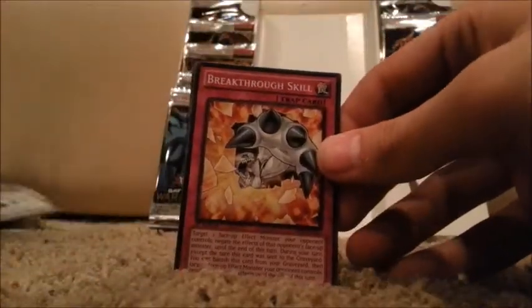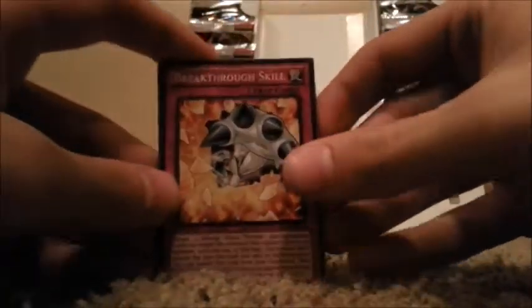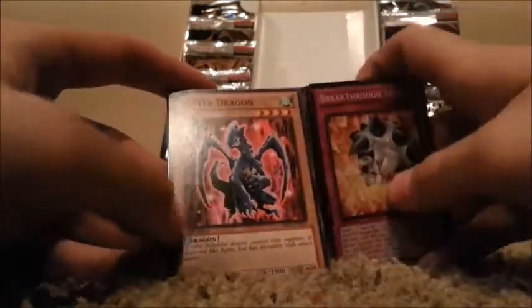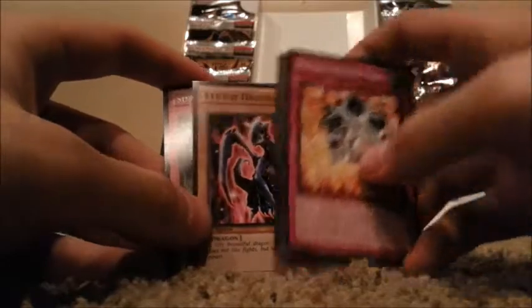Which is kind of cool. Breakthrough Skill — that's another awesome card. So we have that. We have DD Assailant. Guardian Angel Joan. Luster Dragon — the only normal monster, I think, in this pack. And then Sinister Seeds.